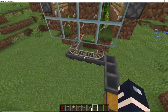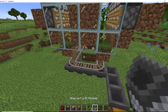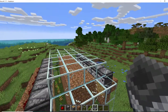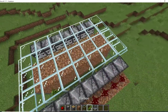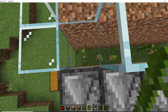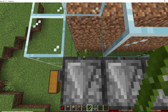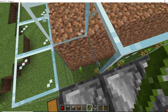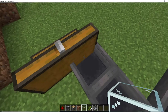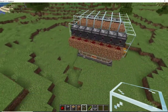Let me get that hopper minecart — there we go. And you see it's already grown — that's how efficient this is. It will collect it just like so. Yep, there we go — all sent right back in here. So this farm does work and it is very efficient.